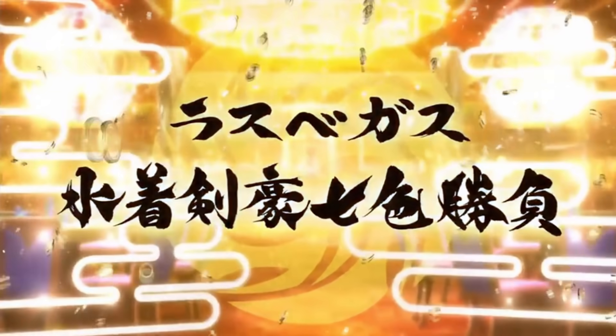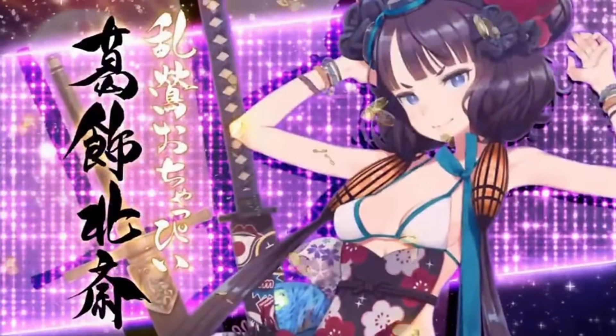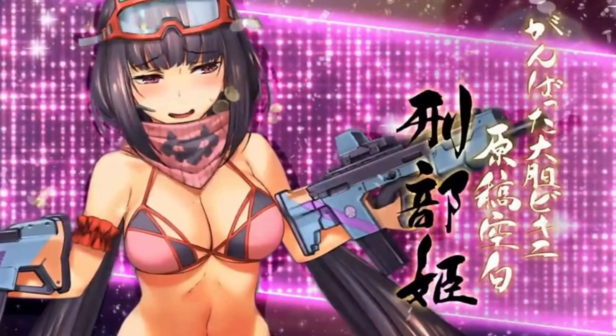Welcome back nerds, Fino here with a guide for the Summer 4 event: All In, a Las Vegas Championship match — 7 Duels of the Sword Beauties. Your main objective here is to unlock and collect all the upgrades for the new free servant, Saber Hokusai.